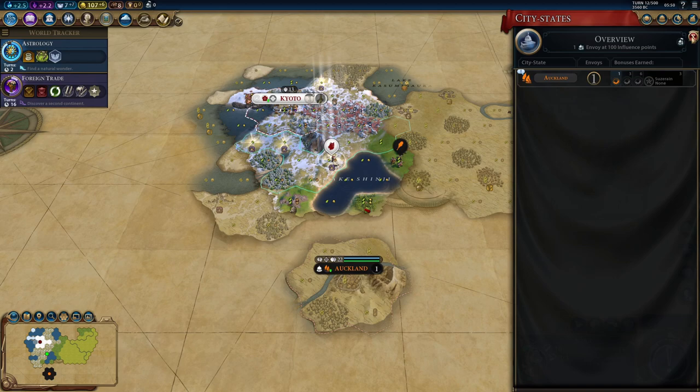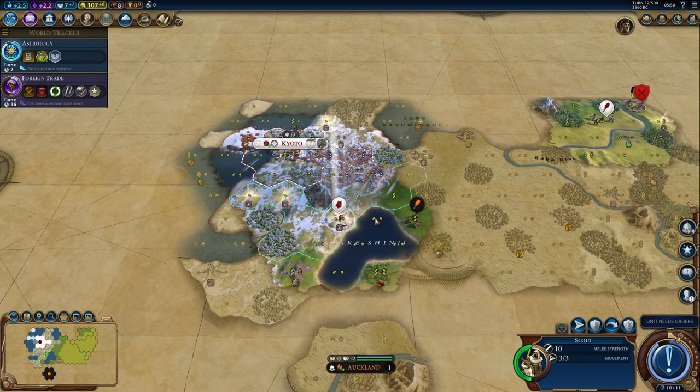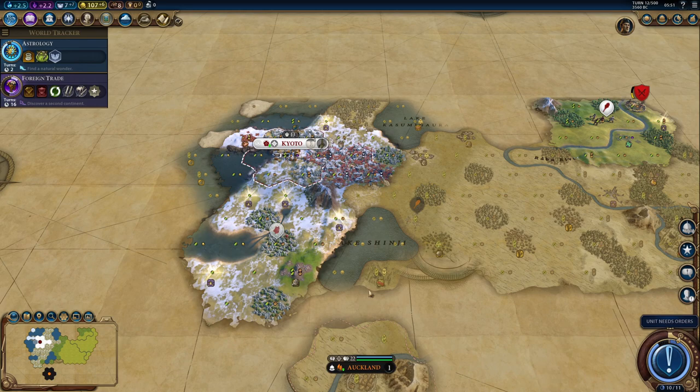I didn't even notice we got Auckland. With Auckland and fisheries, I could actually make these coastal tiles quite a bit better. I could also get some resources on these tiles with the hero. We've got a few options, this is actually exciting.